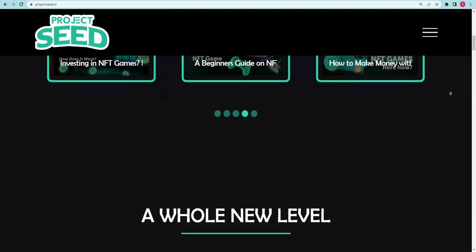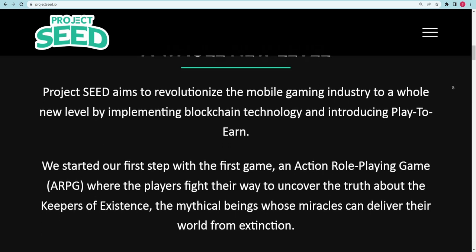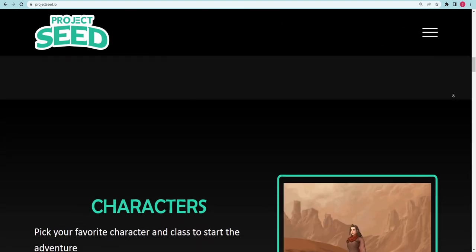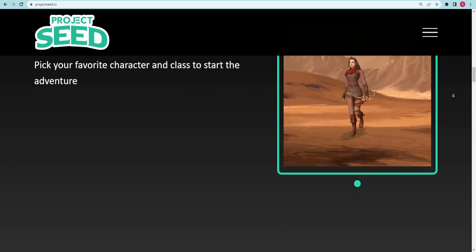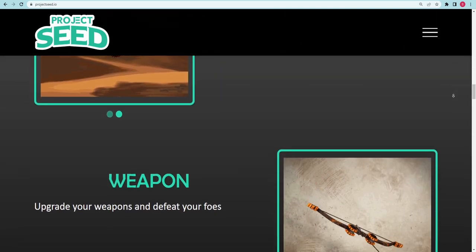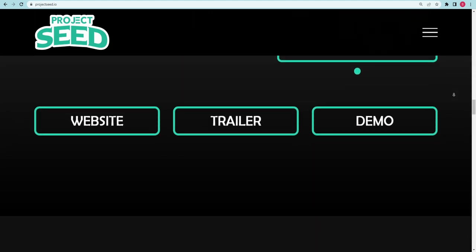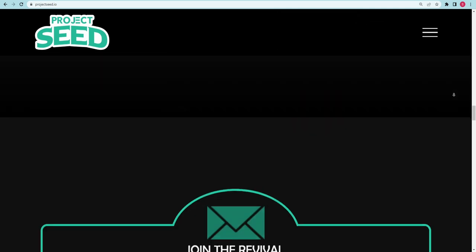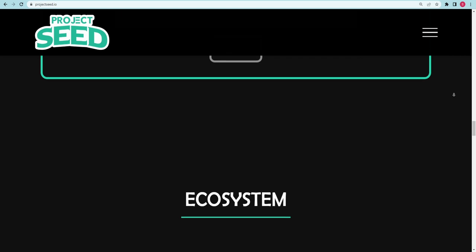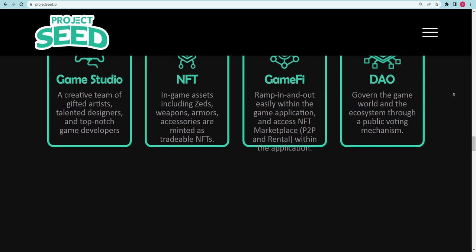In Project Seed RPG, players receive shill tokens — the game's native tokens — as a tokenized form of experience for completing missions, slaying monsters, or leveling up. All items in the game are minted as NFTs to prevent cheating. The Project Seed NFT marketplace is open to any player who has a large number of these NFTs for selling or renting. Users can invest their shill coins in the long term or sell them for USDT once they have accumulated a significant amount.